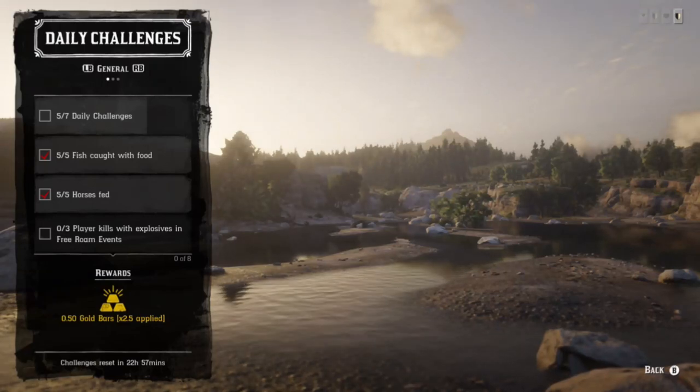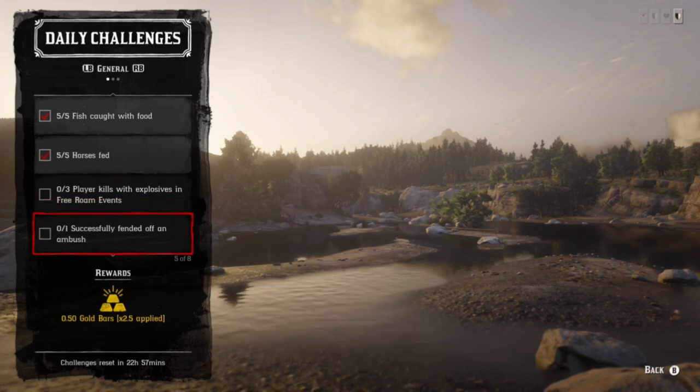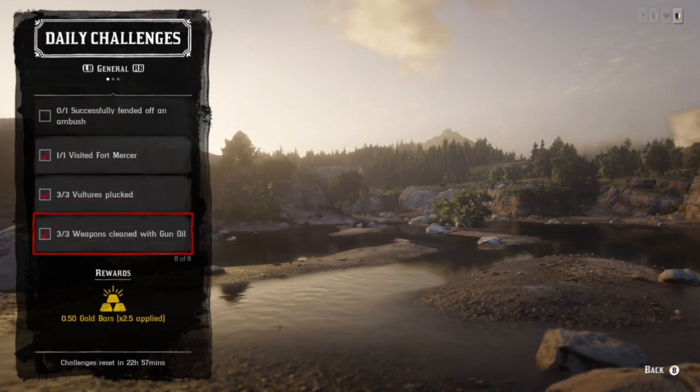What's up guys, daily challenges. Madam Nazar's location and collector challenges for group 2. For daily challenges, pretty easy — we have vultures, fish caught with food, horses fed, visit Fort Mercer, ambushes, weapons cleaned, and you have free roam event kills.